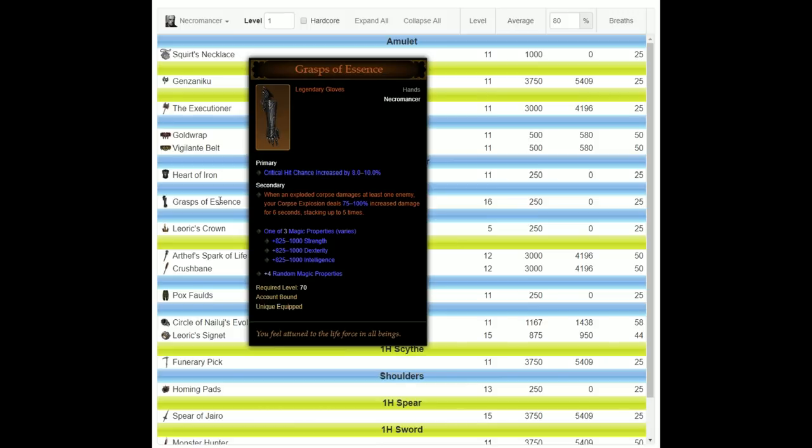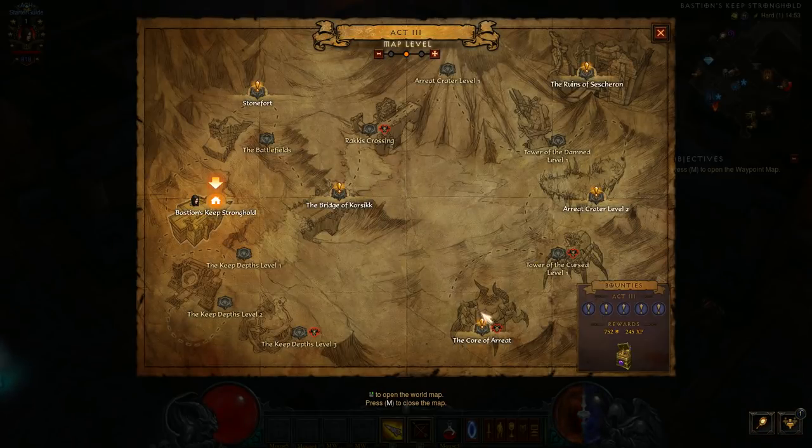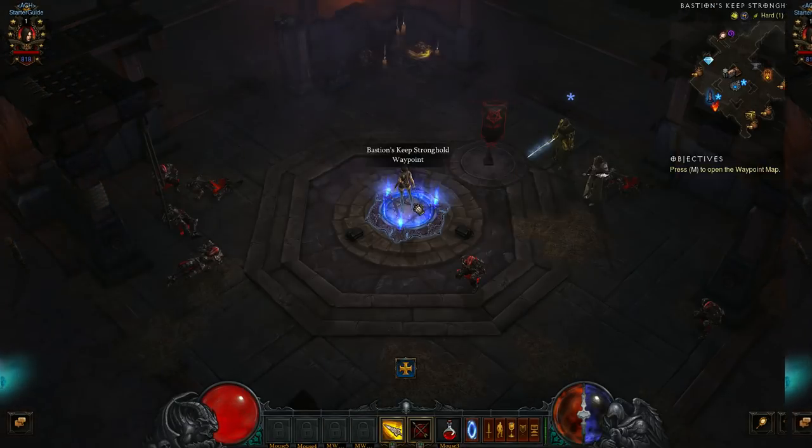Leoric's Crown is key because you're putting a ruby in there and it works better for leveling. The Grasps of Essence use your exploding corpse and give you a massive amount of damage — you can stack it five times for potentially 500% damage. Next tip: go find a boss. You want Zoltan Kul or Magda — these are the two easiest to kill. Make sure they are bounties, because then you get a Demonic Cache which gives you a lot more items to use.